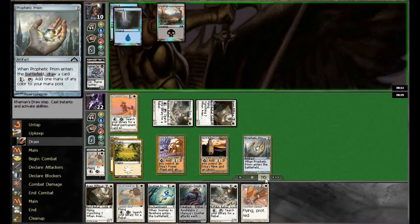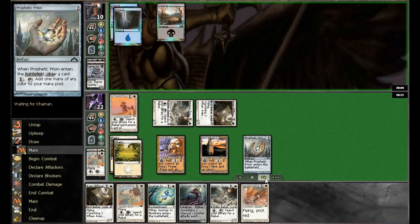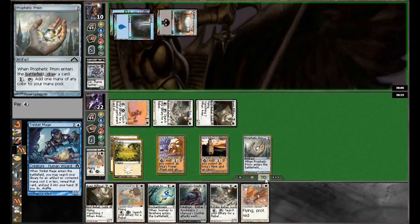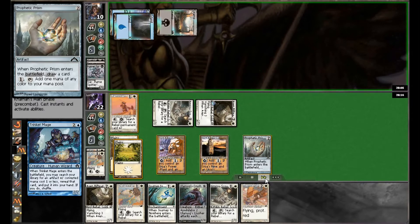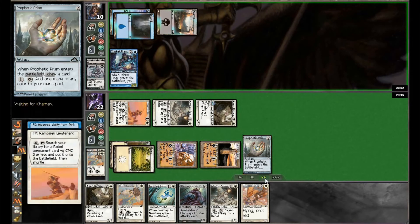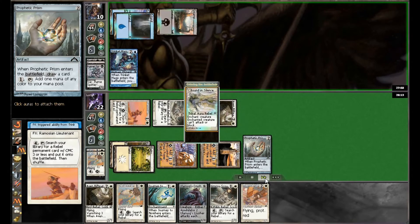He gets some utility by blocking and killing off a creature, still takes some damage, and down comes Trinket Mage. I start to activate the Lieutenant — I was going to get Bound in Silence but realized it was premature since the Trinket Mage hadn't hit the field yet. So in response to its ability, now I activate the Lieutenant, find Bound in Silence, and put it on there.